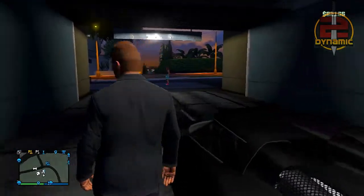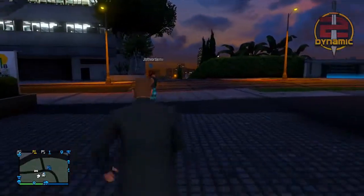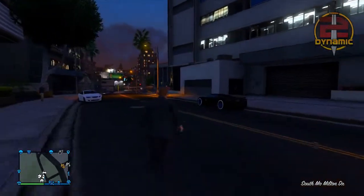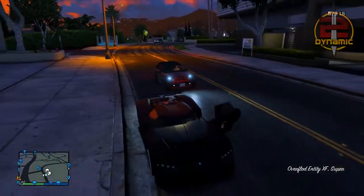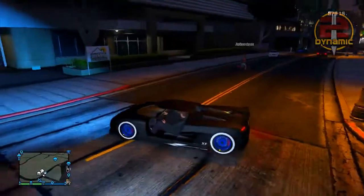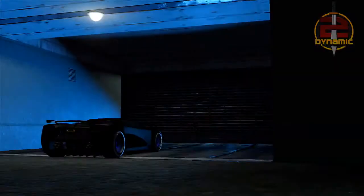It should glitch you back into your garage and then kick you out of the vehicle. As you can see by the minimap, I now have that vehicle and it has duplicated. There is the duplicated version of the vehicle, and it also has my crew emblem on it now. If your friend has a crew emblem on the vehicle and you are not in the same crew, it will eventually change to your crew emblem once you do the glitch.